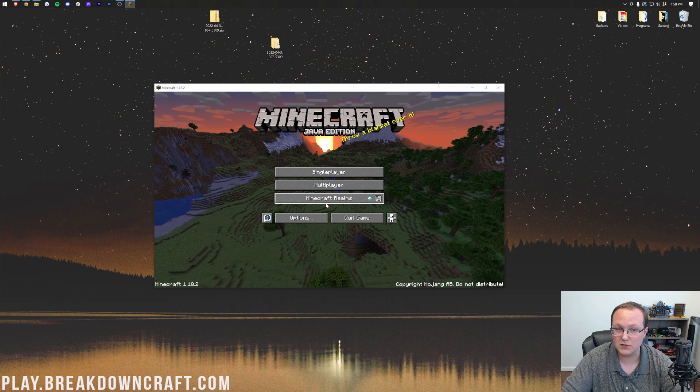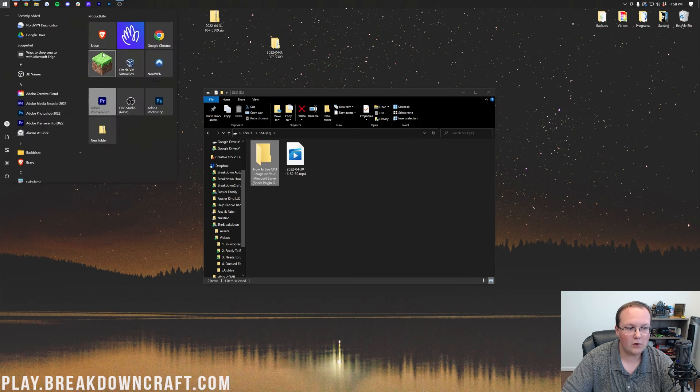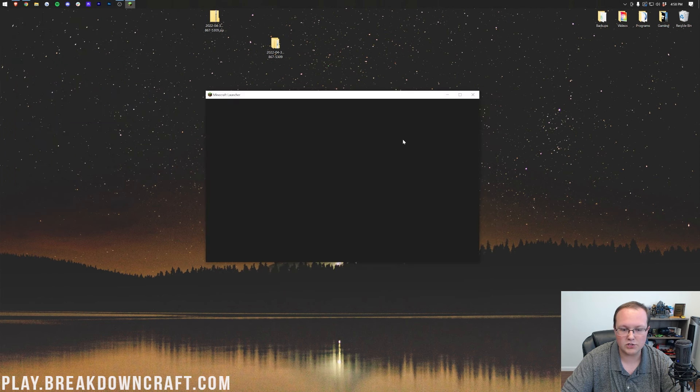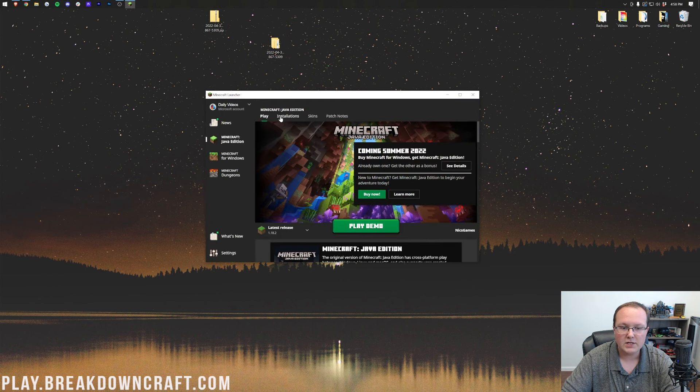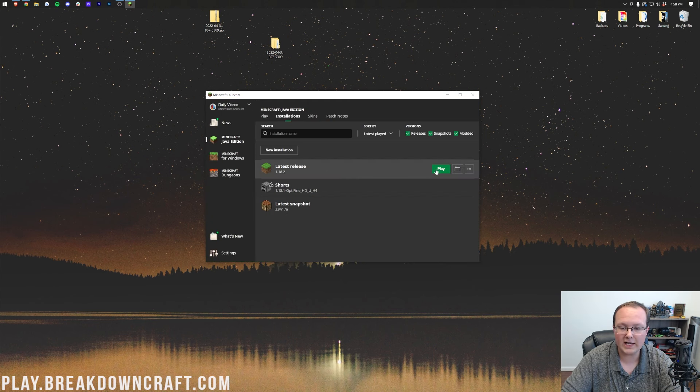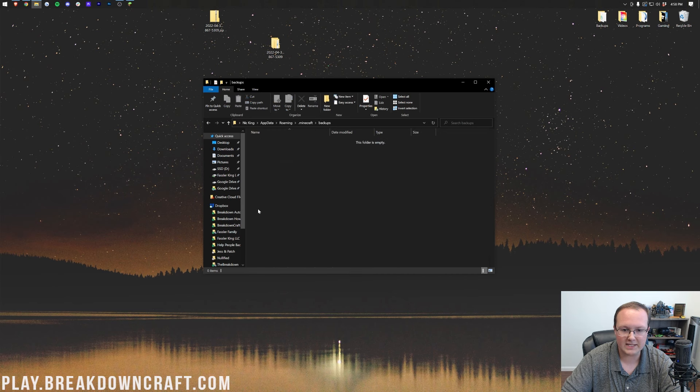Another way to get to the backups folder is from the Minecraft launcher. If we go into the Minecraft launcher, we can get to the Minecraft folder super easy. Just click on Installations, then hover over Latest Release and click on this folder icon. When you do, there is that backups folder — and that's where our backup was. This right here was in there.